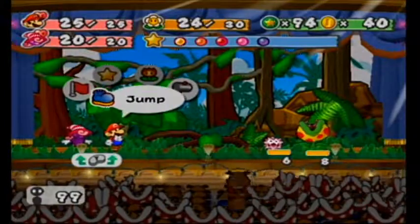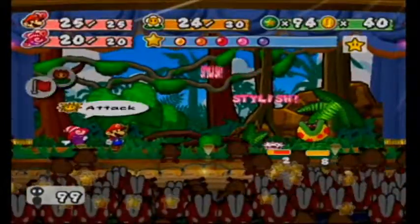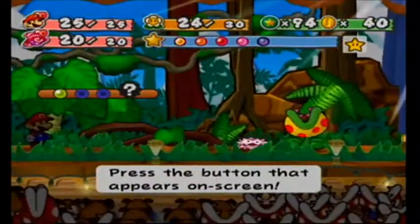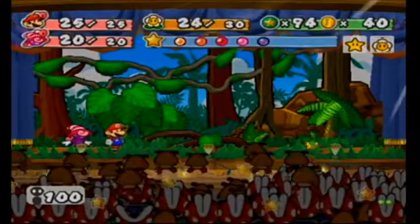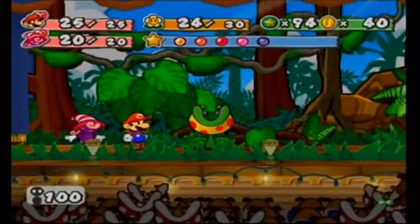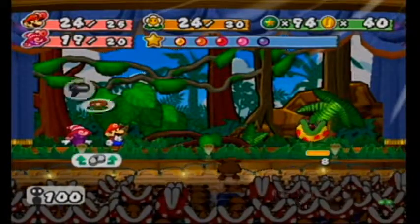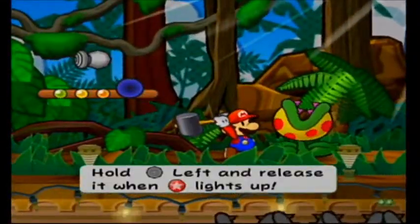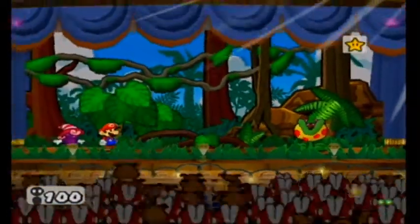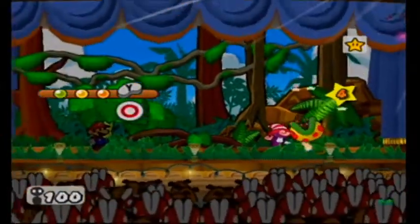All of Vivian's moves are great, which is what makes her my favorite partner in the game. That is the breath that can poison you if you are not careful — always be careful. I think this battle will give us our level up. Actually, no it won't — next battle will.